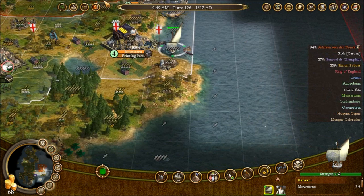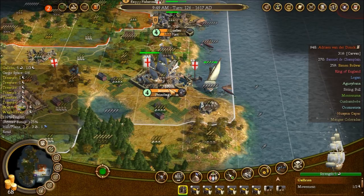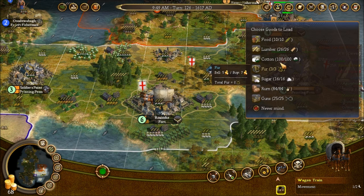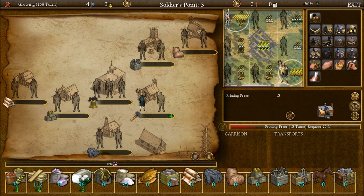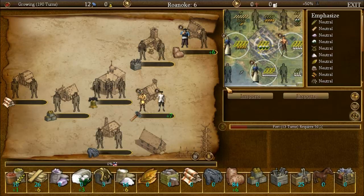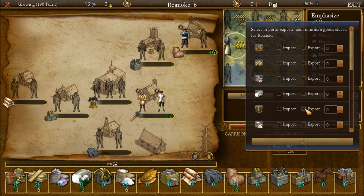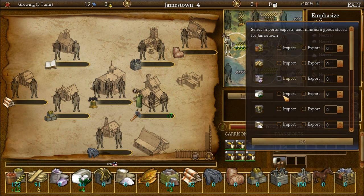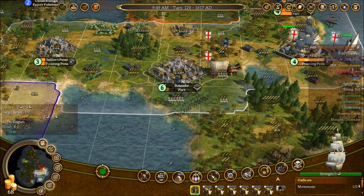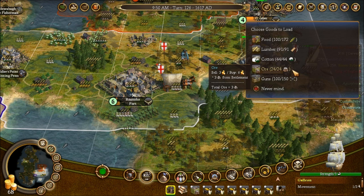Roanoke has cotton, so we're going to use one of our wagon trains to pick that up. Actually, this might be a good time to set up some trade routes. Export cotton from here, export cotton from Roanoke, and Jamestown imports cotton. And then we'll choose trade routes for you to go on and you will zip around collecting resources for us to sell back to the home country.